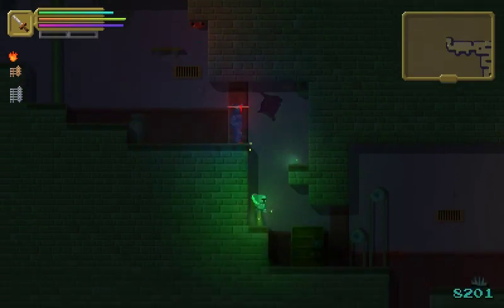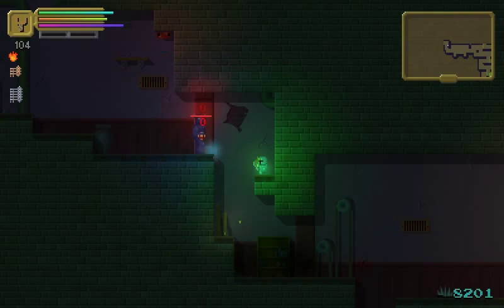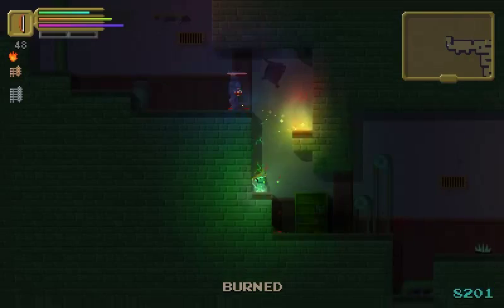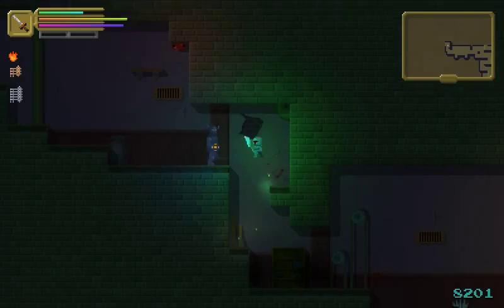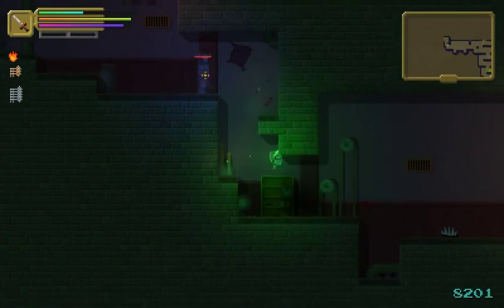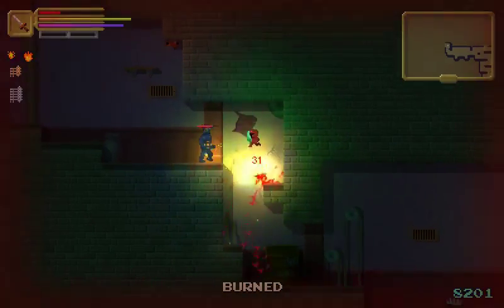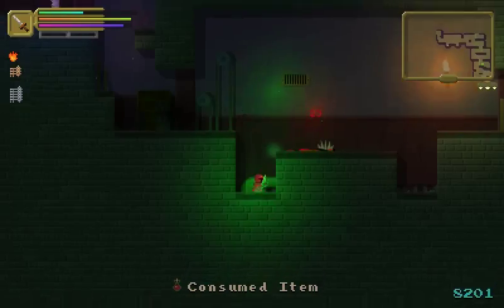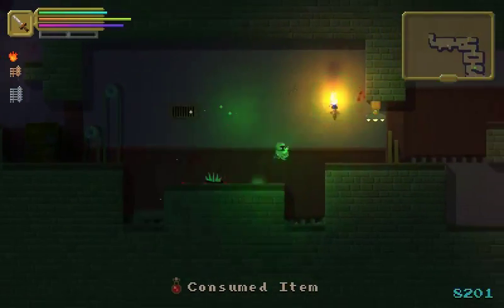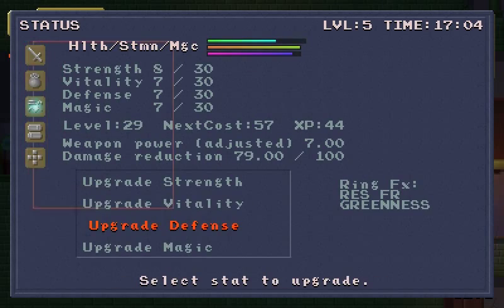That looks unpleasant. Would you like to die? He would not like to die. You're a stubborn bugger. Screw that — and jump into the spikes. That's excellent. I could use a better indication of when I've leveled up, honestly. I'm never sure when that has happened.